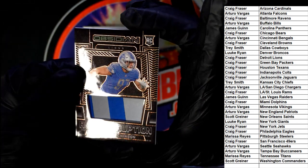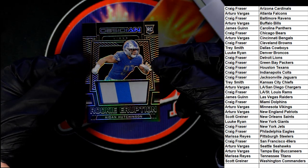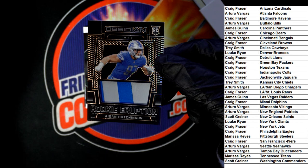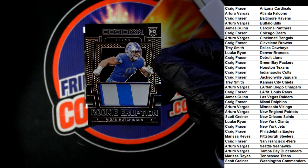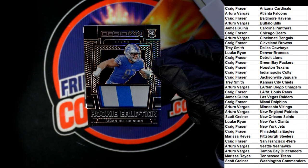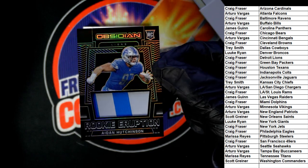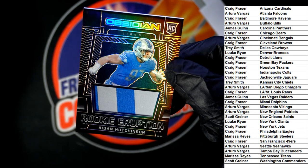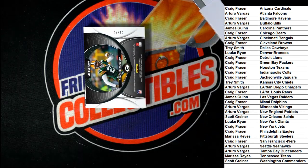It's a Rookie Eruption numbered to 275 — it's a Lions hit, and Craig, you're going to score this one. Very, very nice, congratulations! Nice looking jersey piece — it looks like maybe part of his lettering, maybe the letter O. Really cool, nice looking Rookie Eruption. Next up in the break: Green Bay Packers, Charles Woodson. Craig, you are on fire!